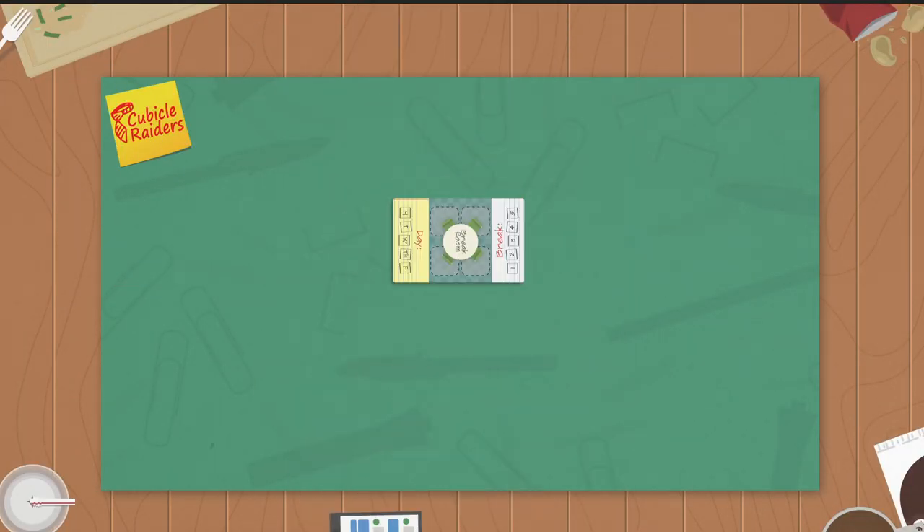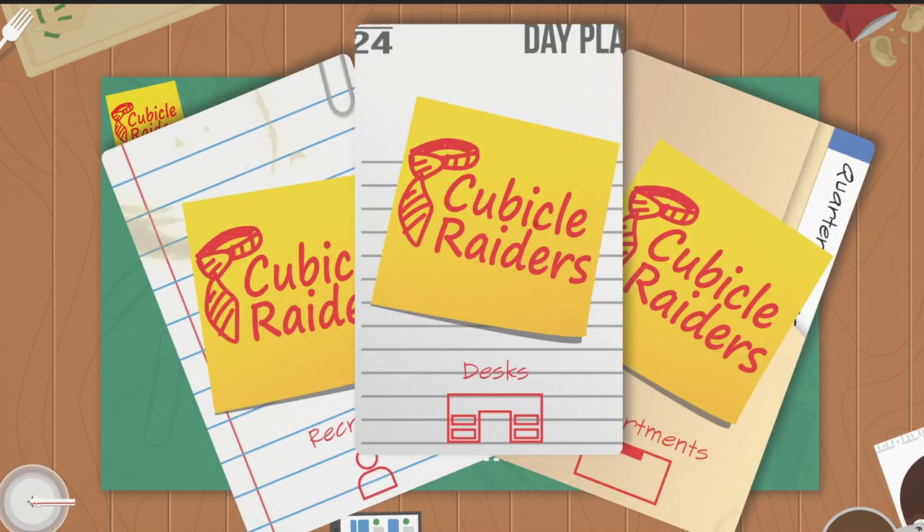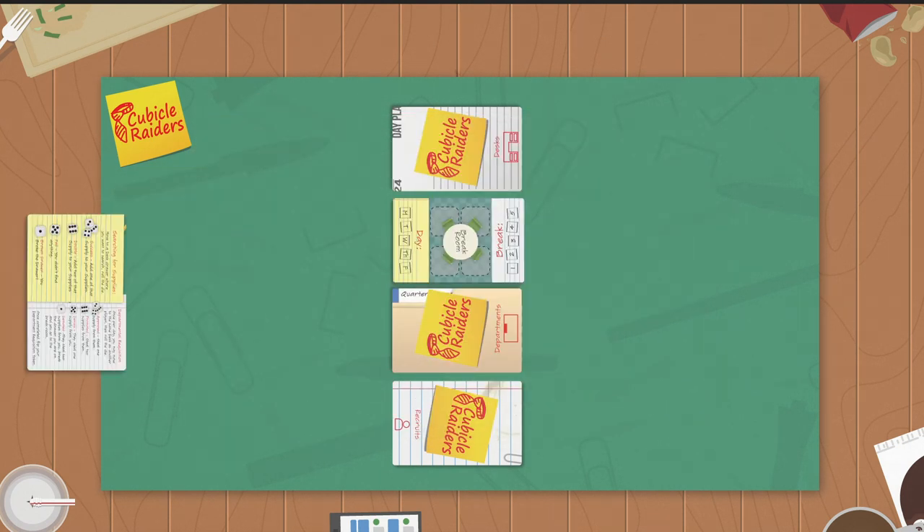To get started, let's set up the play area. Place the break room card in the middle of the play area. Now separate and shuffle the rest of your game cards into the four main decks: managers, recruits, departments, and desks.